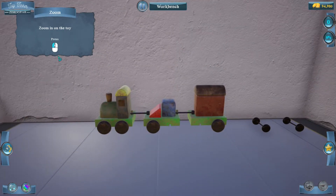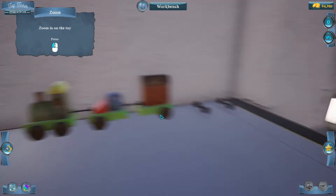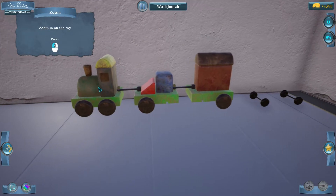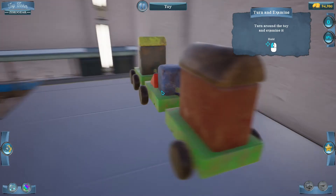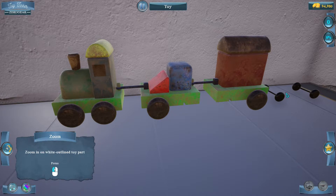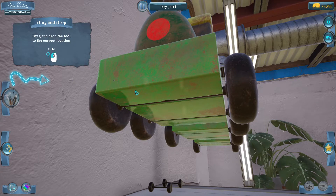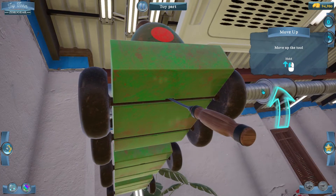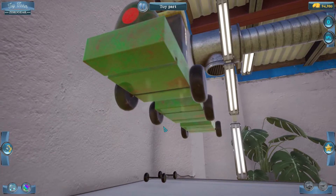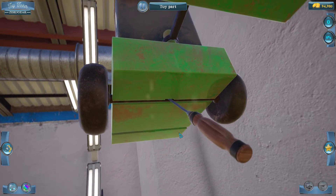Zoom in on the toy — press left click. I guess I zoomed in — we gotta literally click it. So I can look around. Zoom in on the white outlined part, for example on the wheels. Drag and drop the tool to the correct location, then move up the tool. So I guess we just gotta remove the wheels.